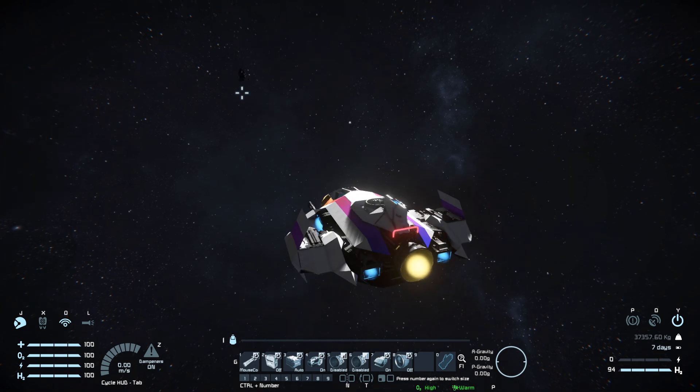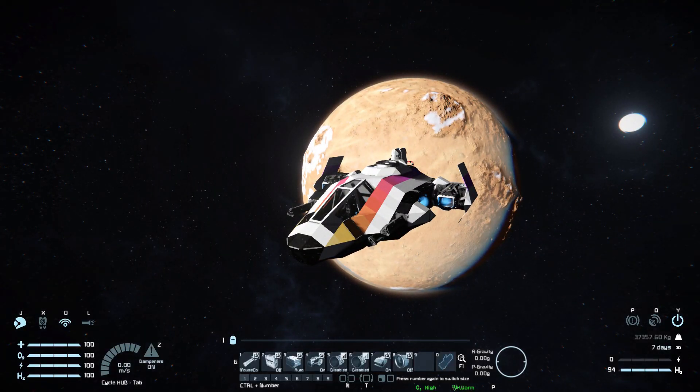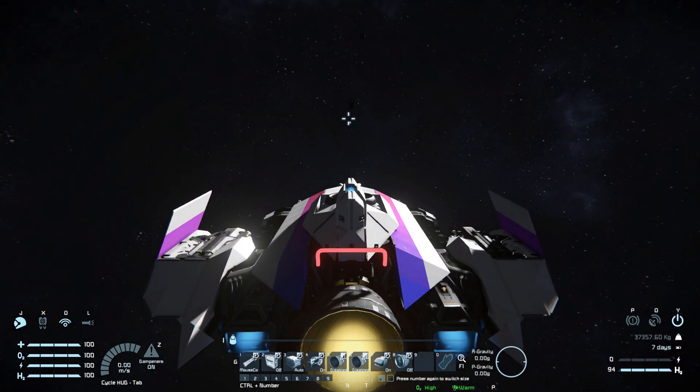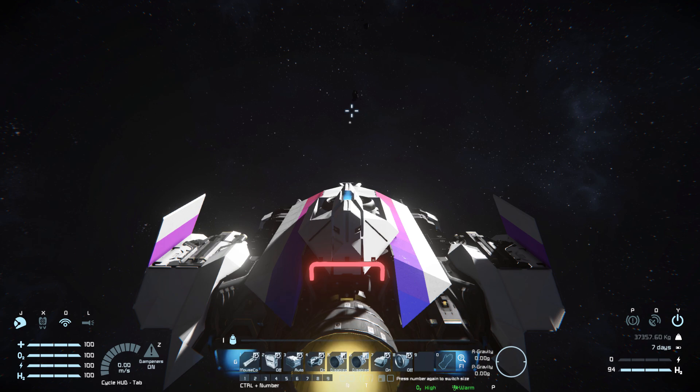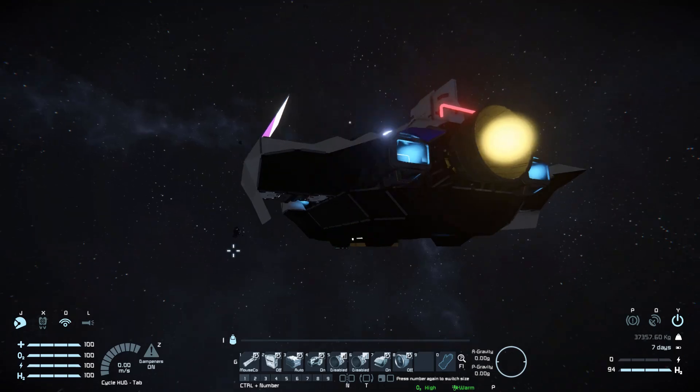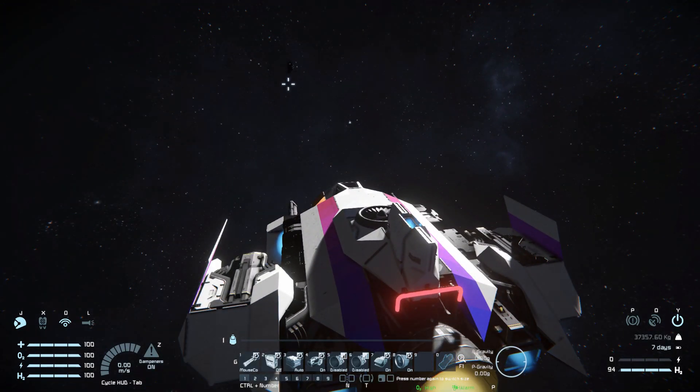Number two is for our hydrogen tanks to stockpile on and off. Number three is for our batteries to auto or recharge. Number four is for our ion thrusters at the front to put us into cruise control — simply turn off those ones facing forwards. Numbers five and six are for our hydrogen thruster at the back for a thruster override to push us around without doing anything. Number seven turns on and off our ion thrusters at the top and bottom of the ship. Number eight simply turns on and off our singular atmospheric thruster — turn it on, it starts rotating, then we turn it off.